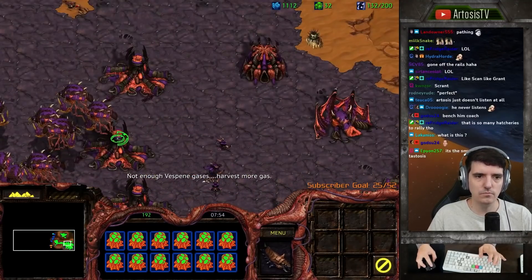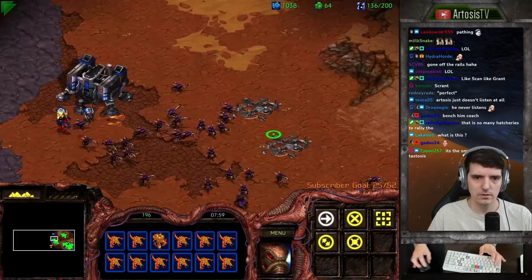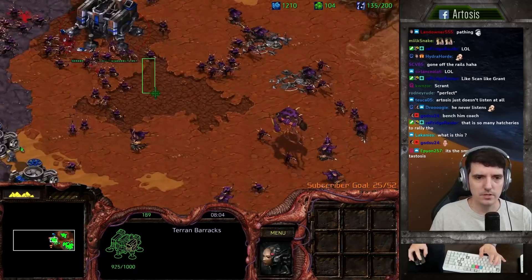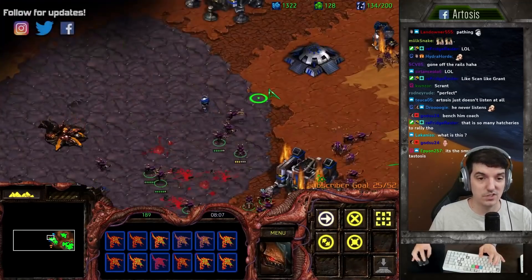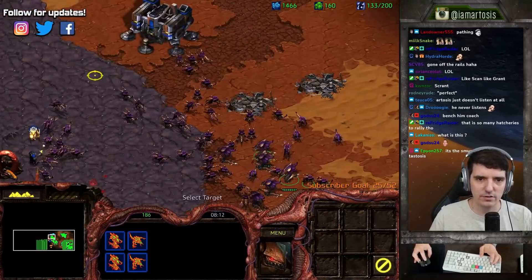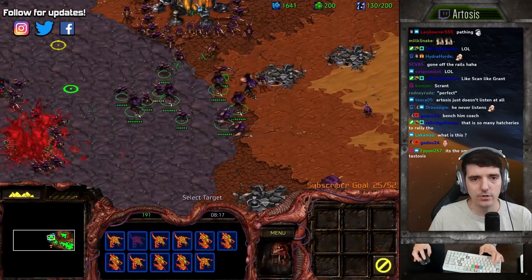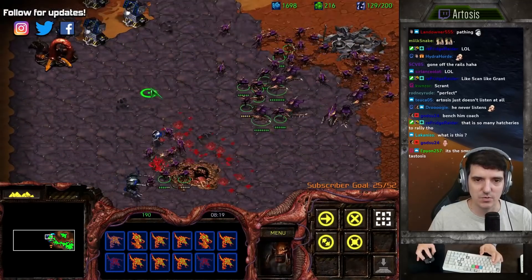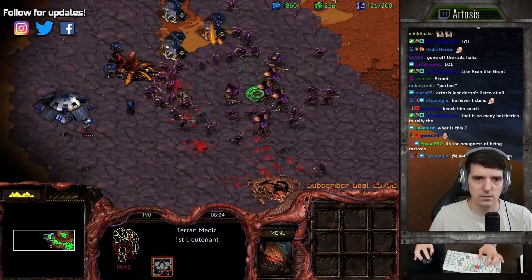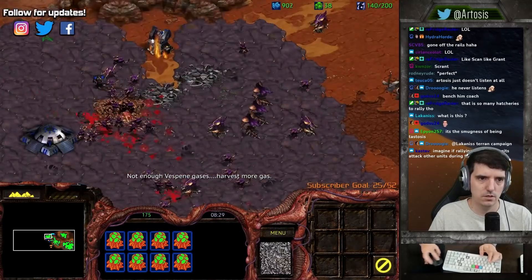That's always been one of those things as a fairly casual Brood War player that I've been horrible at. The other way you can do it - when you set the rallies, and this is a really high level thing, you want to set them where you don't have any units yet, so it's a fresh location. Because if you click on a unit, all the units will rally to that unit, and if it dies somewhere on the map they'll all rally to where it died. There are gonna be a lot of lurkers up here, so be careful.